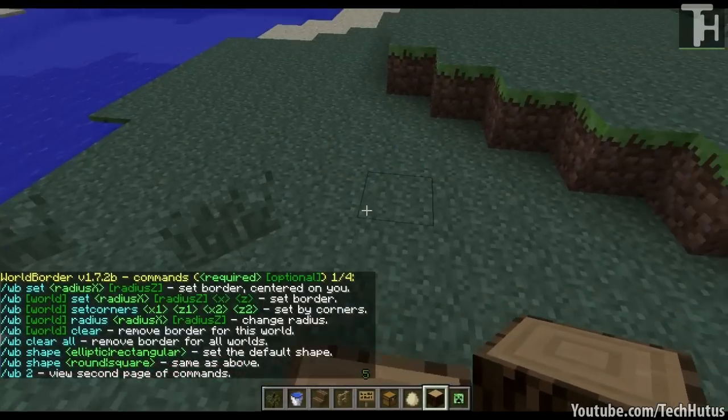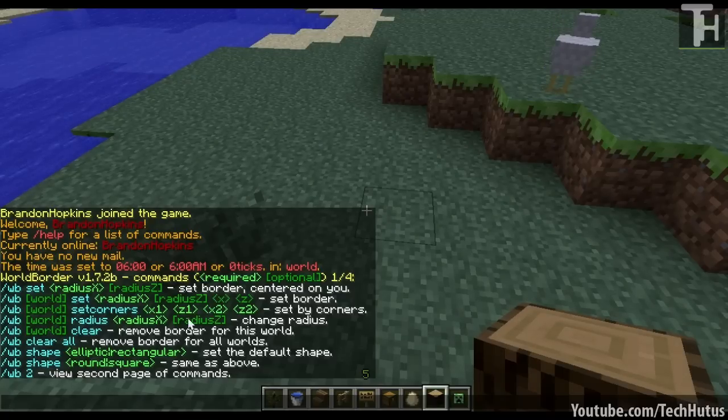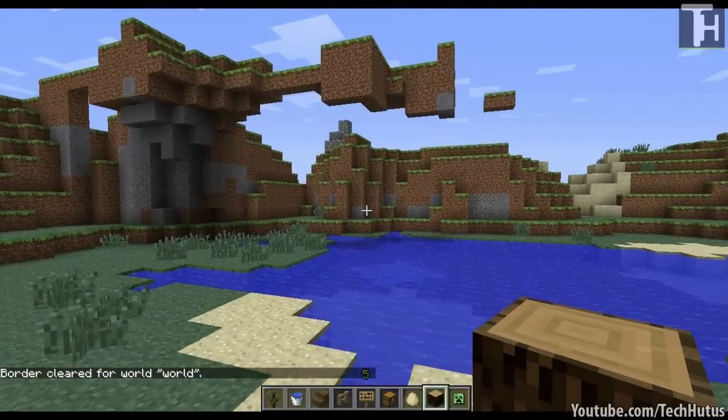When you're setting the radius, you can also set the X and Z radiuses separately. You can set different corners by doing WB set corners and the corners you want, and you can change the radius just by doing radius. You can also remove the border from the world by typing WB clear, and that will remove the border on your world.